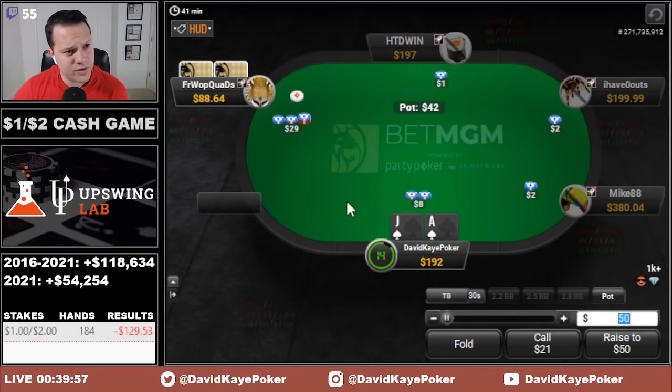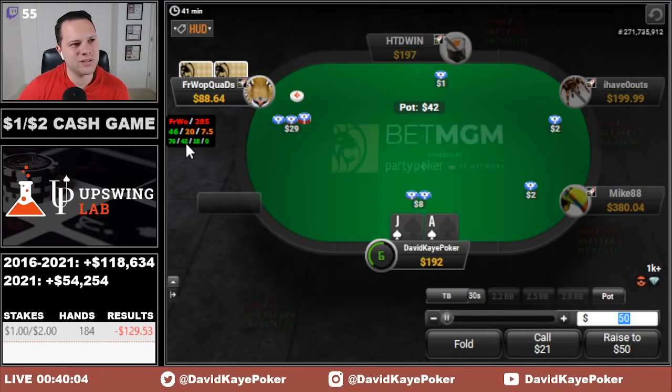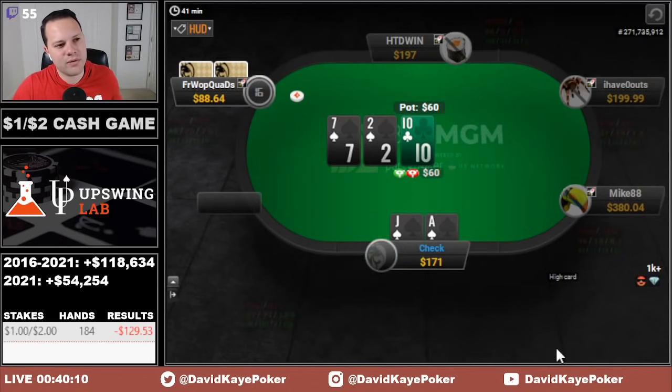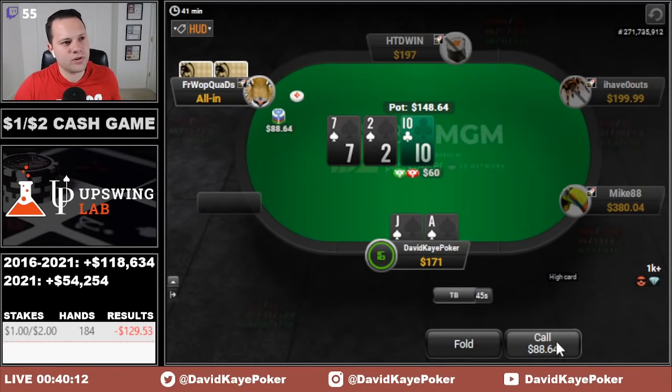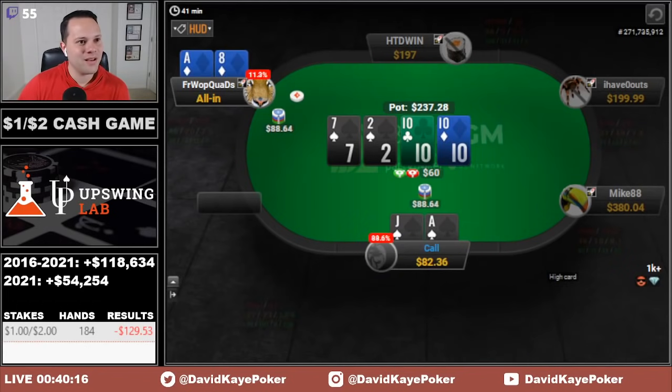Raise with ace-jack suited, get 3-bet. Our opponent's pretty short. It's almost an auto-call but I'm still going to call. We flop pretty big — 60 in the middle, 88 back, we're definitely going for this hand with two overs and the flush draw. They jam so we won't get any fold equity, but we'll call. They have ace-8 of diamonds and we end up chopping.